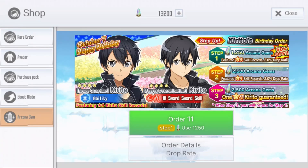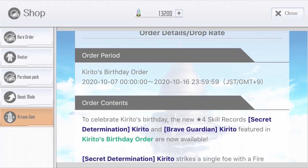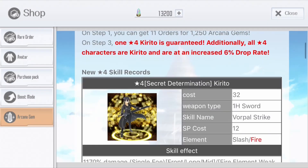Step 1 is 50% off. Step 2 is regular price. And Step 3 we will have a guaranteed Kirito skill record. The two new skills we're gonna have a look at are Bravegarden Kirito — a passive skill — and Secret Determination Kirito. This banner is available for 9 to 10 days, which is really nice.